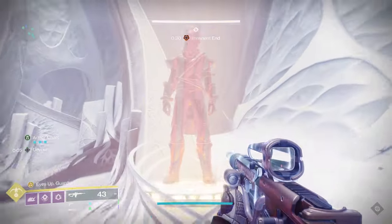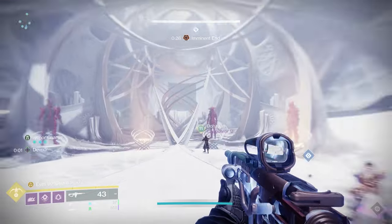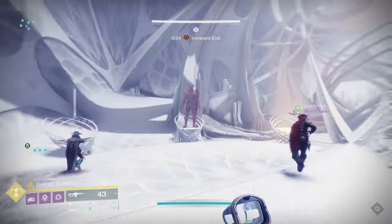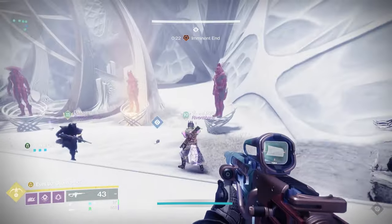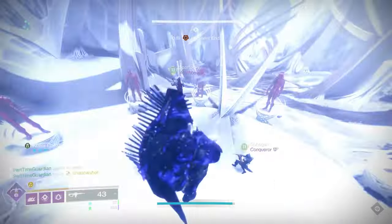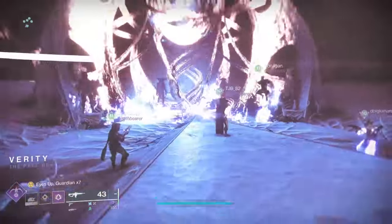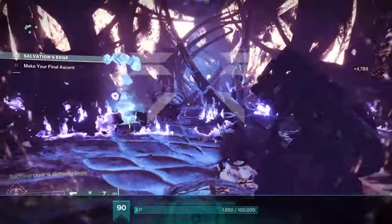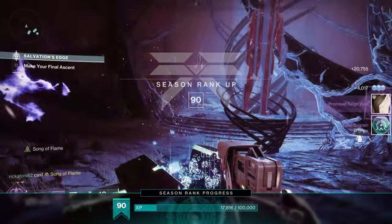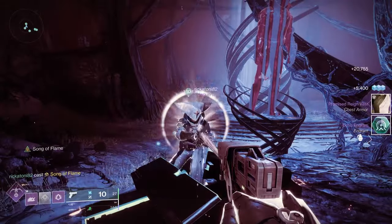To start this encounter, you walk up to one of the three guardian statues and interact with it. I'm going to explain this encounter end to end from one specific role — the inside solo room — as that is the role that requires the most precision. Then I'll explain the outside room that has three guardians, which has some additional steps. Since there are three guardians in that room, you can play different roles. Skip ahead if you want to learn the differences with the outside room.